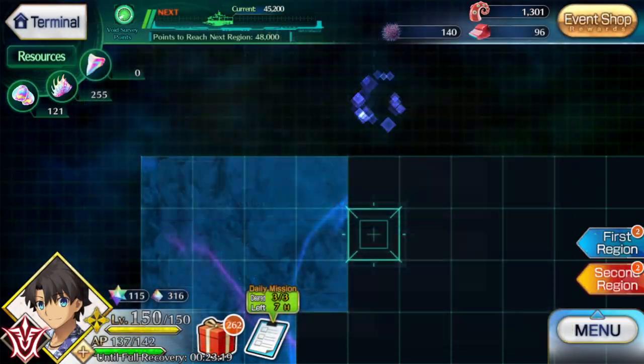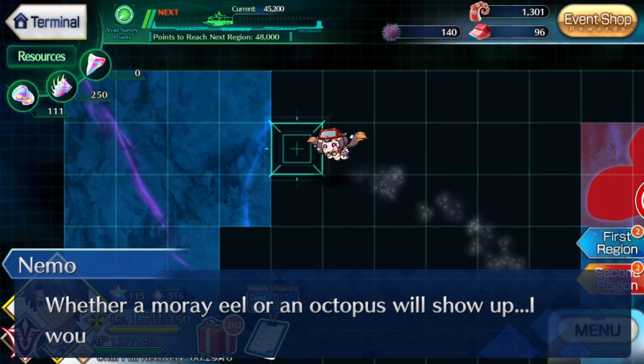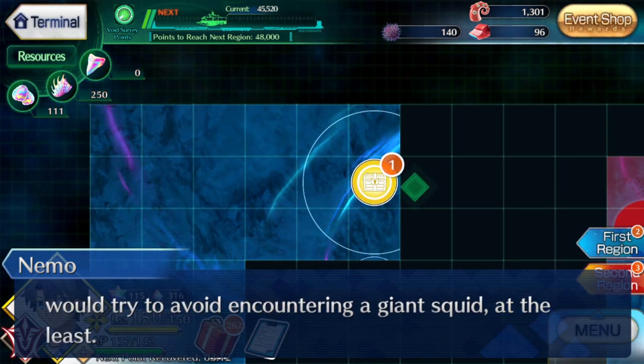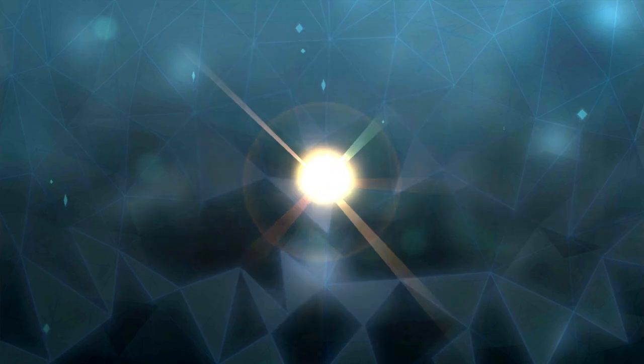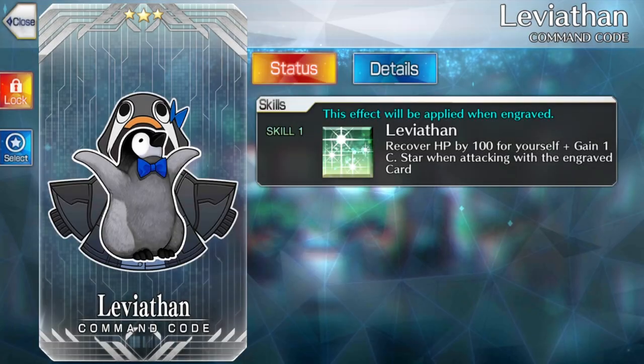To expose parts of the map, you can use scan patterns based on specific servants. Your only option at first is Osakabe Hime, who exposes a 3x3 square centered on your chosen point. Using scans requires resources in the form of dazzling scales, fins, and teeth. Okie specifically needs scales and fins in a 2-to-1 ratio, so you'll be farming for those. Map 1 comes with three free quests, but the Saber node is going to be your bread and butter, since it drops both things you need to use Osakabe Hime.